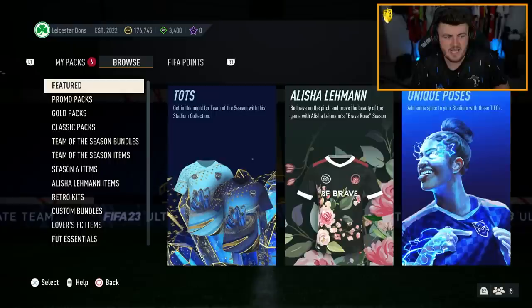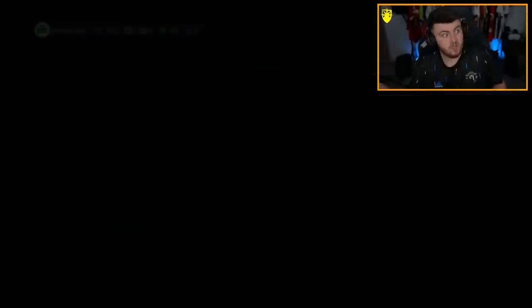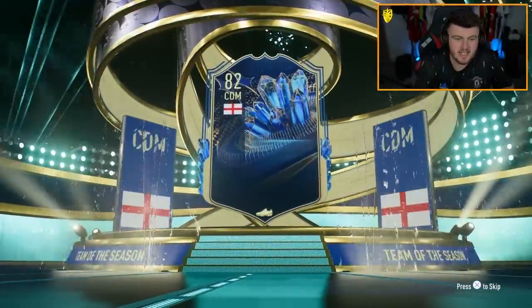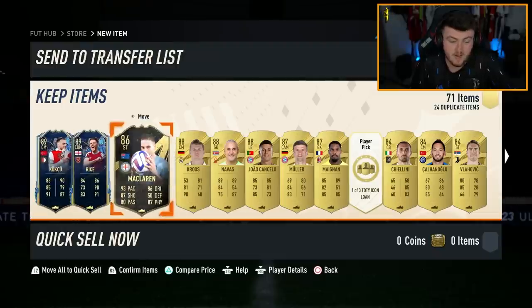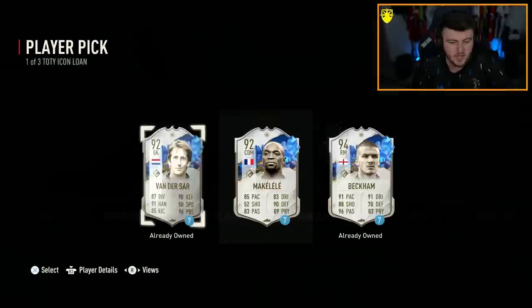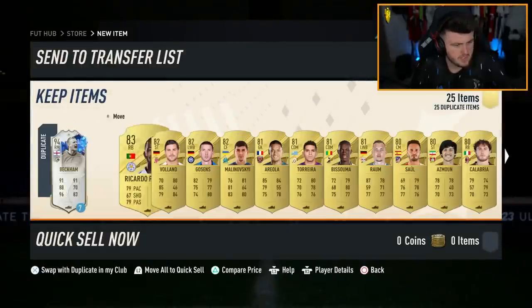Premium pivot pack — can we get a Team of the Season? It is a Team of the Season — let's go! It's going to be an English CDM: Declan Rice. 89-rated Declan Rice — definitely fodder as well. Double Team of the Season — 86 inform and two Team of the Seasons, then some fodder. Pretty happy with that.